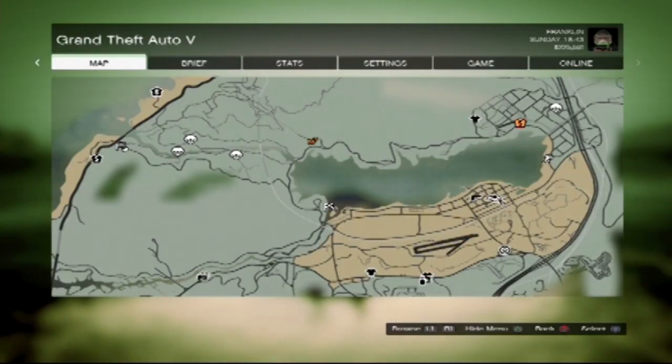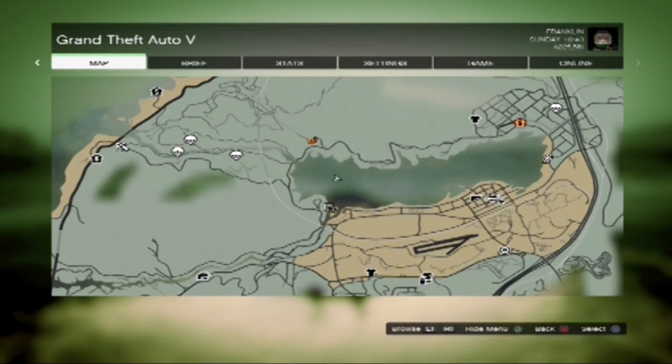Hey everybody, it's me Josh from SlayZombie here. Today I'm going to be showing you how to get to the sunken Meriwether cargo plane in the mission — spoiler alert — when it crashed into the Alamo Sea. Ron mentioned that if you had scuba gear you can go down there and get whatever's down there.